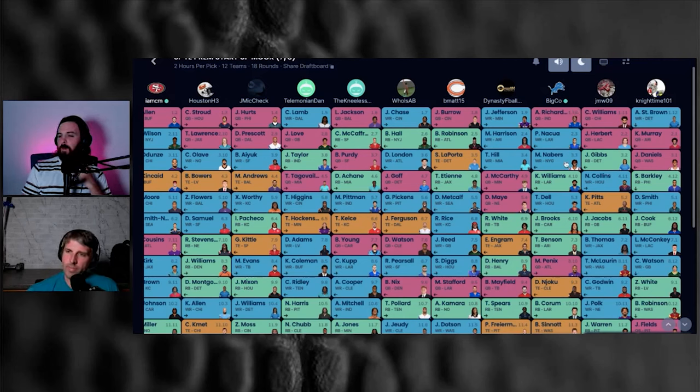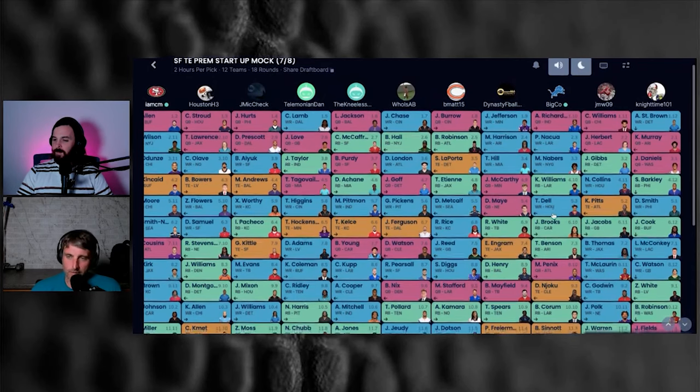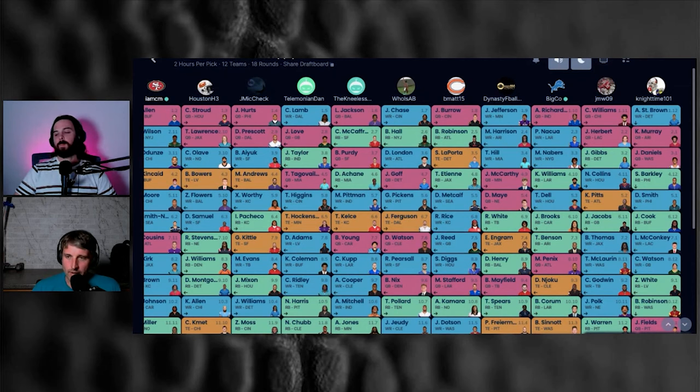After Richardson and Puka, we're in the third round — it's a reversal, so the later picks double down. Jaylen Daniels and Gibbs went at 3.1 and 3.2, then at 3.3 I grabbed Malik Neighbors. I opened my phone expecting Gibbs or Neighbors — it was nice not having to make that pick. You could say Tyreek Hill is probably the safest bet for WR1 production this year, and he's talked about playing two to three more years. But I'm going to take the 20-year-old Neighbors.